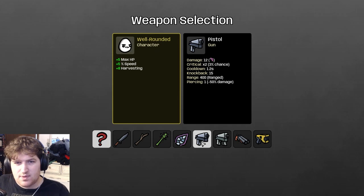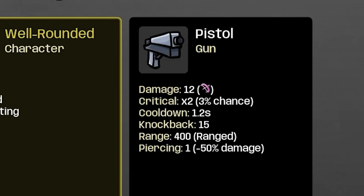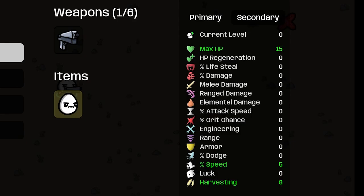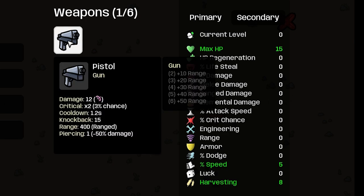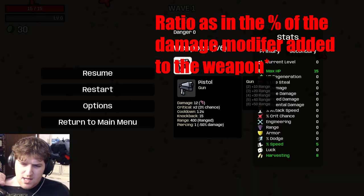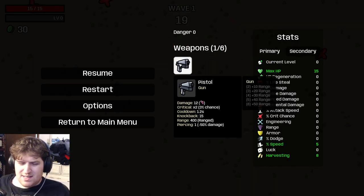Looking at pistol as another example, it just has the range weapon symbol, meaning it gets 100% of the value of your range damage modifier. So if we had five range damage, this pistol would be doing 17 damage. That's static. Most weapons will keep the same damage ratio, though some weapons get better as you level them up — like machine gun and taser — but this changes based on updates, so adjust accordingly.